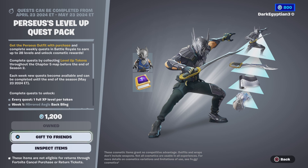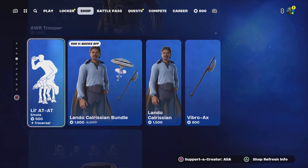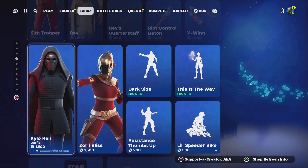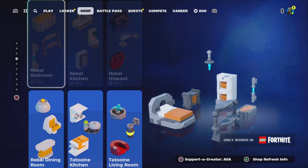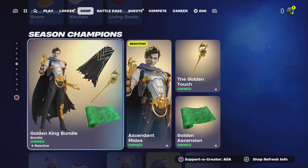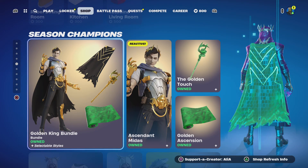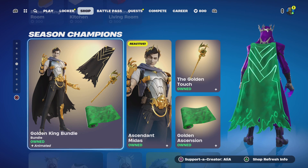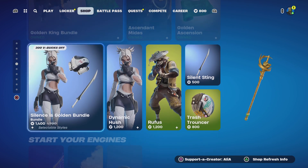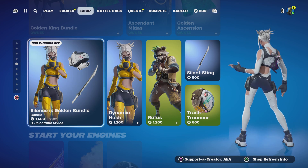Moving on, we've got the Star Wars collaboration still with us — these will be around for a little bit longer. Moving on to the Lego kits, we also have the return of the golden king himself — Ascendant Midas. This is going to be one of the most badass things from this season; Midas has officially returned. Moving on to the Silence is Golden bundle, featuring the Dynamic Hush skin — I've already covered this in its own video.